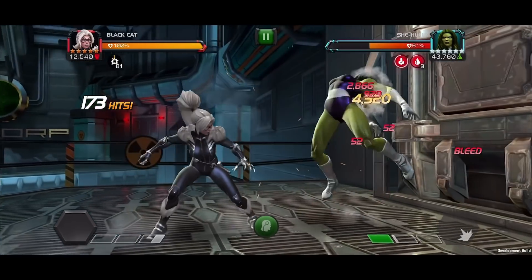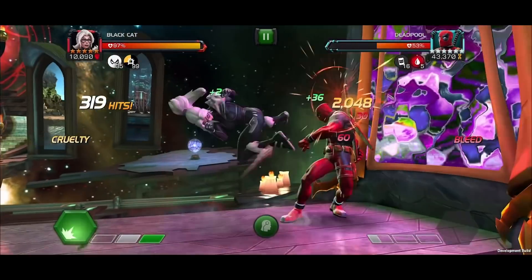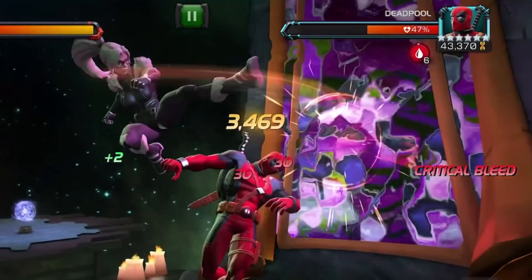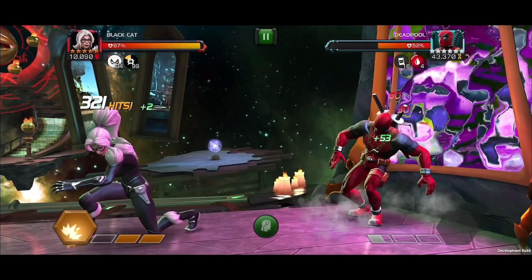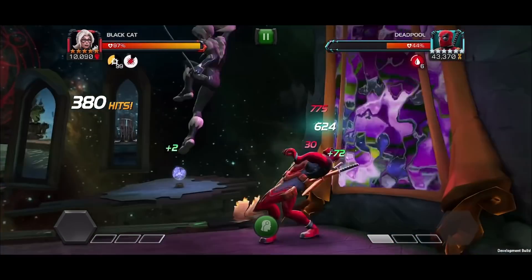Also, instead of her regular bleeds, the Special 2 inflicts critical bleeds dealing direct damage multiplied by Black Cat's critical damage multiplier. This attack changes hands of the Calling Card, ends the Heist, and grants the corresponding effect.